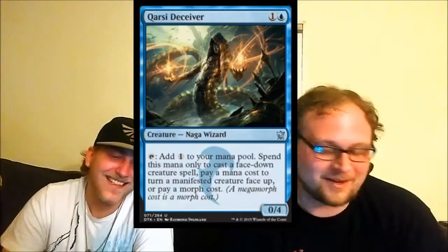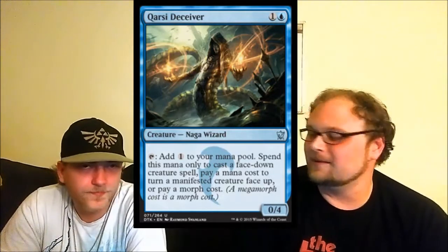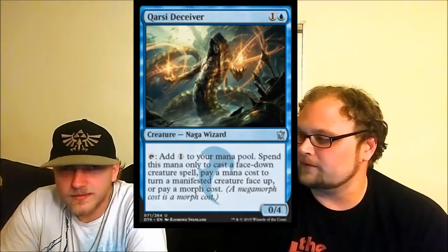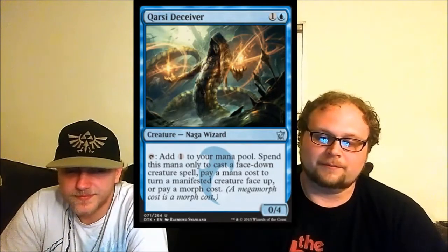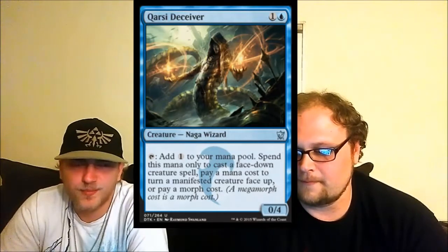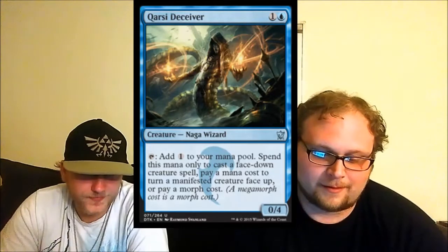Moving on — Ruse Deceiver. If the blue-green morph deck is a thing, this may slot into it. The thing I'm most frustrated about is that it doesn't actually accelerate your ability to play morphs. It's a two-mana zero-four with limited potential as a blocker, but I don't think that morph deck will be good enough for it to matter.